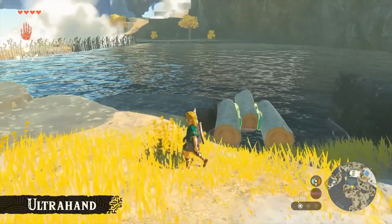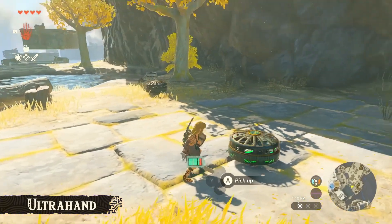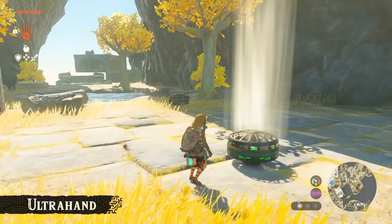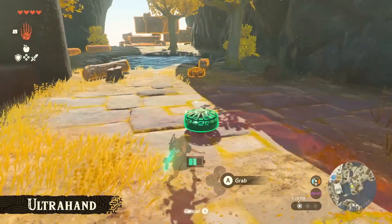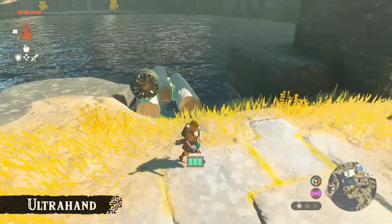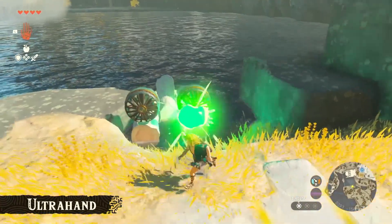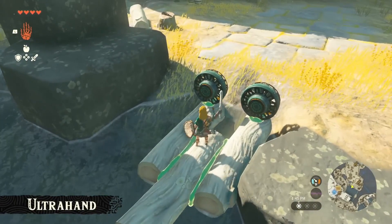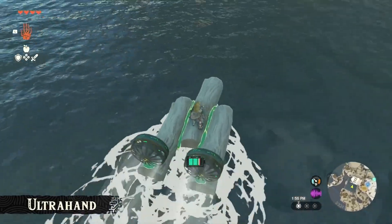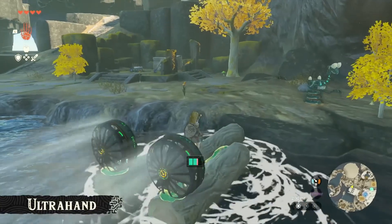However, it won't move in its current state, so we'll need something to propel it forward. There's something here — let's try hitting it. Oh, wind! It's blowing wind — looks like we found a fan. Why don't we try attaching it? We'll attach another one too — this should make the boat well balanced. They're attached. Let's try moving the boat. It's moving! It's sailing pretty fast with the wind from the fans. Since we added two fans, we should be able to cross the river in no time. Alright, we reached the other side.